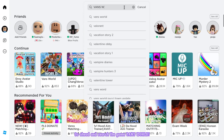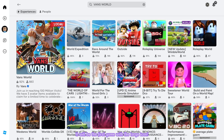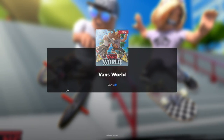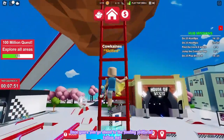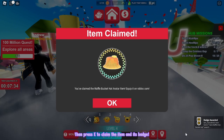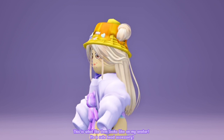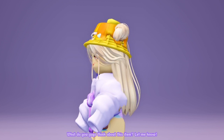Go ahead and search the game Vans World. It will be the first game with the large icon. Make sure that it's created by Vans. Let's join! Once you're joined, go ahead to the floating platform — follow me! Then press C to claim the item and its badge. This is what the item looks like on my avatar. It's a cute head accessory. What do you guys think about this item? Let me know!